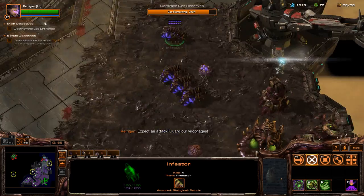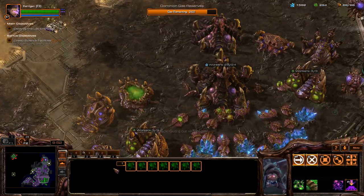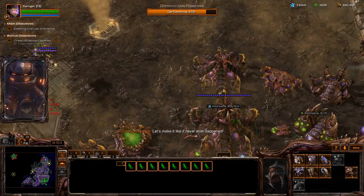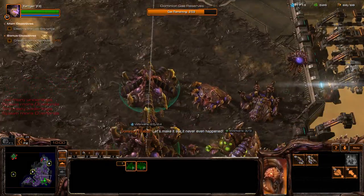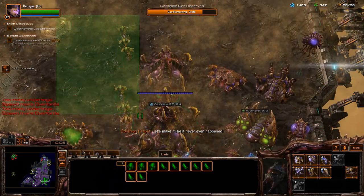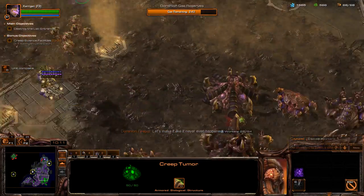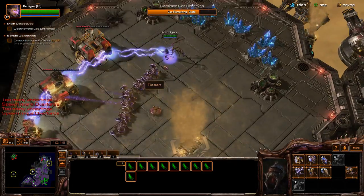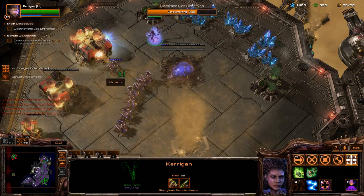We're just going to slowly take down all this stuff. I move these guys over here so I have an easy way of defending anything I want. I thought I made a bunch of hydralisks — oh, I did. Keep spreading creep around. Can I make a hatch right here?